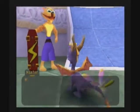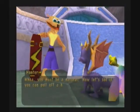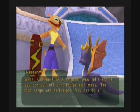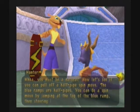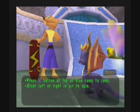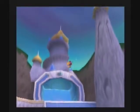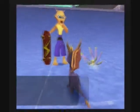Actually, what were they called? Whoa, you must be a natural! Now let's see if you can pull off a half-pipe spin move. The blue ramps are half pipes — you can do a spin move by jumping at the top of the blue ramp, then steering left or right in the air. This is probably the best way to get points — using the half pipe. There's a really tall one at some part in the level.